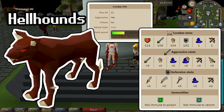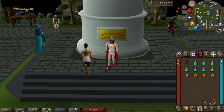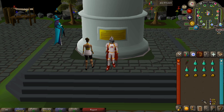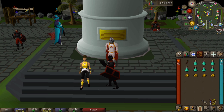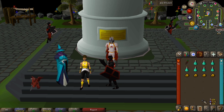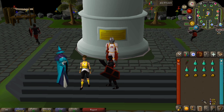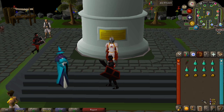The level 122 variant is in the Catacombs of Kourend, and that's where we're going to be carrying out this guide. You do have the option of the ones over in the Gnome Stronghold, right by where Nieve or Steve is, in that cave there. But today we're going through the Catacombs of Kourend because they have a couple of perks that will help us with the hellhound task.